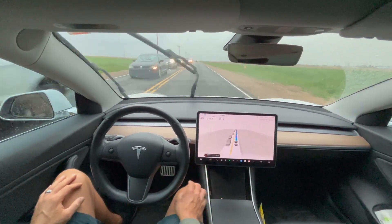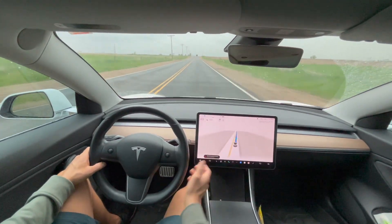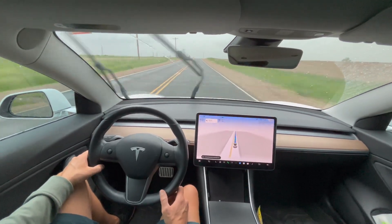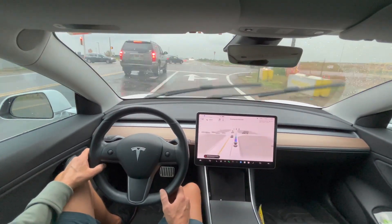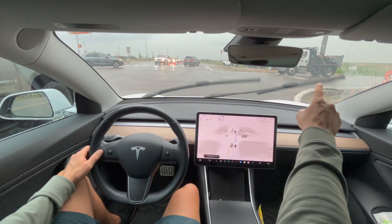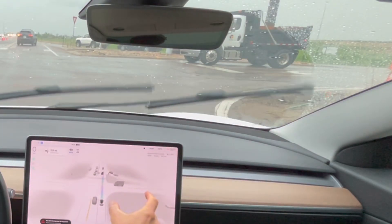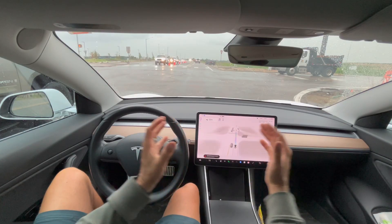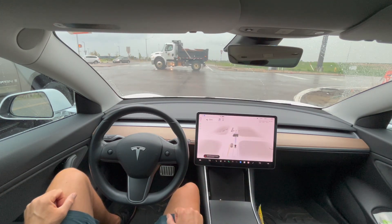Here's that poor weather detected again — looks like the rain picked up enough and we got the 'full self-driving may be degraded, poor weather detected' message once more. It's kind of hilarious that there's a short dump truck right over here and on the screen it's showing a short 18-wheeler. Pretty cool that the visualization is able to shorten the full 18-wheeler into this kind of short version.